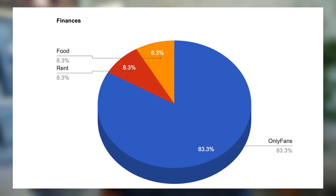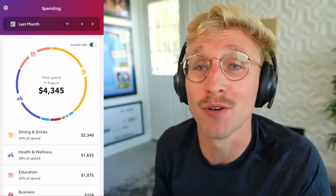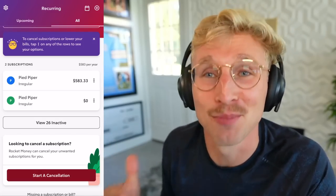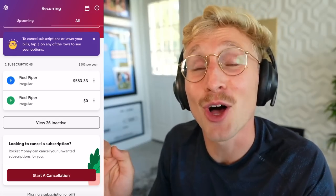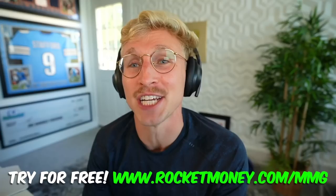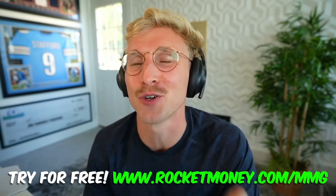I need your guys' help on something. I did all the math and these are what my finances are looking like — I'm struggling. Which is why today's sponsor is Rocket Money, formerly Truebill. Rocket Money is an all-in-one finance platform that helps you save more and spend less. It lets you manage subscriptions, lower bills, monitor your credit score, and build your savings all in one place. My favorite perk is canceling unwanted subscriptions — literally just takes a tap, no phone calls. Join the 3.5 million members at rocketmoney.com/MMG to get started for free.